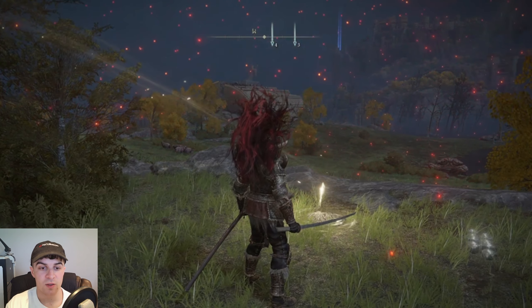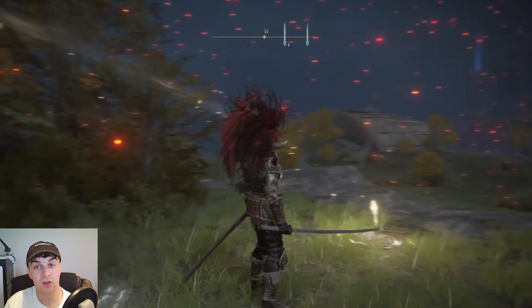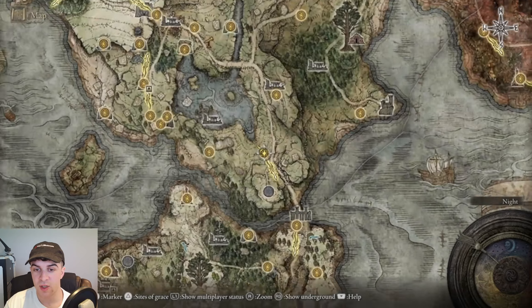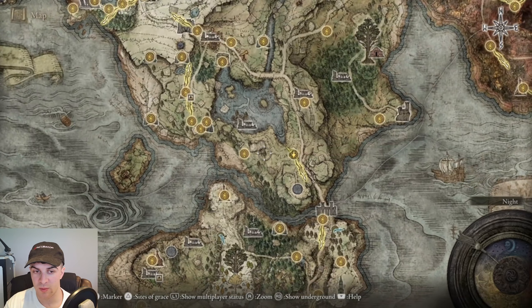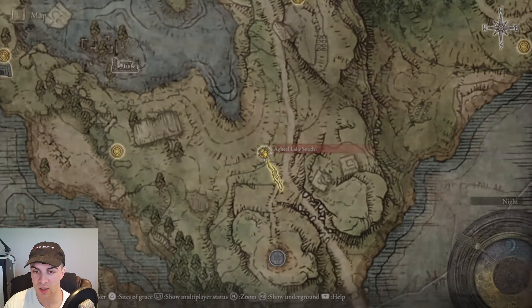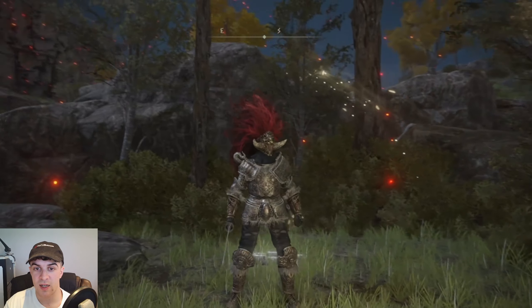To get a Larval Tear, there are a few locations around the map. I'll show you three. The first location is in Limgrave — you want to go to the Site of Grace called Agheel Lake South. Just teleport to that location and turn around and look up the hill.